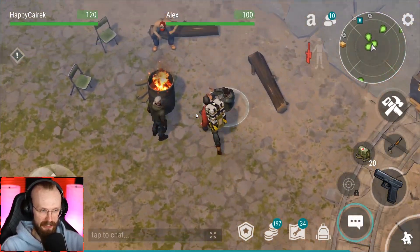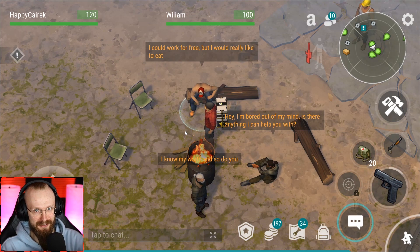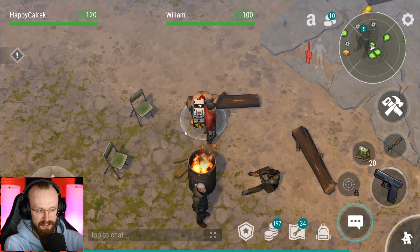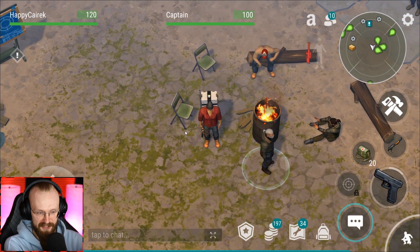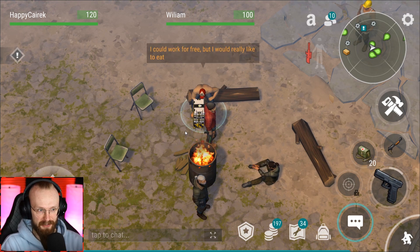We are at this Echo Site location and now we can talk to all of these mercenaries. For those who don't know, these are mercenaries — kind of, sort of. It still looks like we'll be able to get more mercenaries. Probably the further we go, the more stores we'll be able to unlock, and the more mercenaries we'll get.